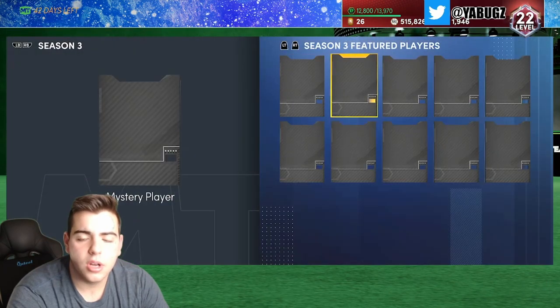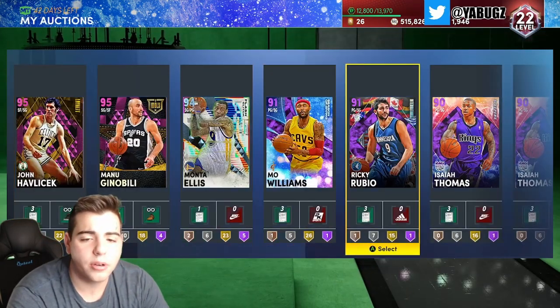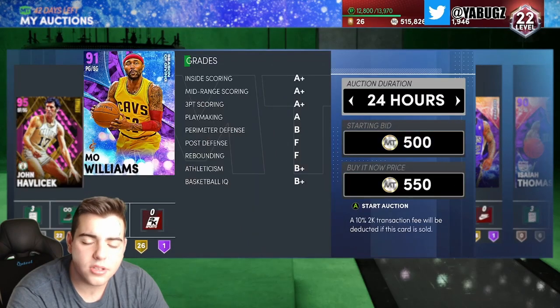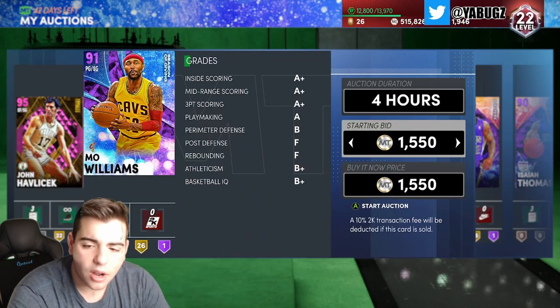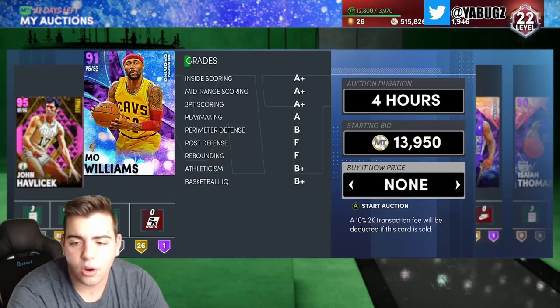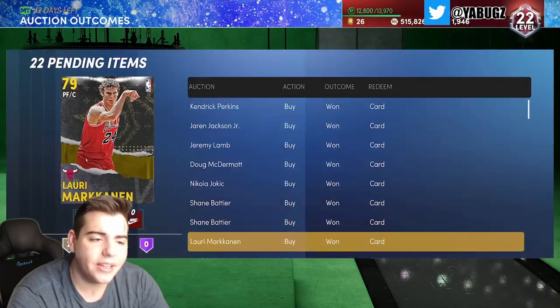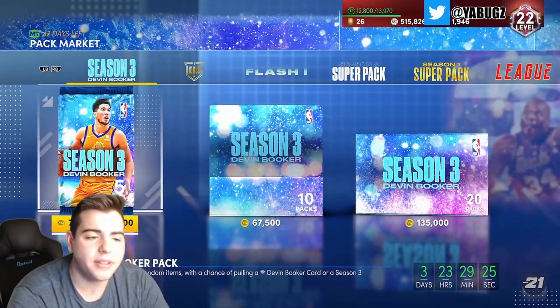Right now there is a giant market crash. If you didn't sell your squads, it's gonna be tough — but they will go up in value again. Right now you should pick up as many cards as possible. Today should be pretty big.